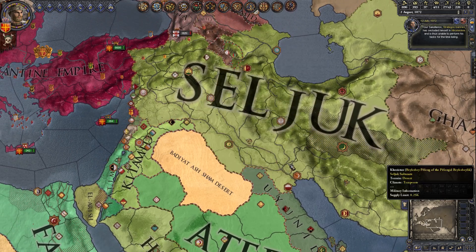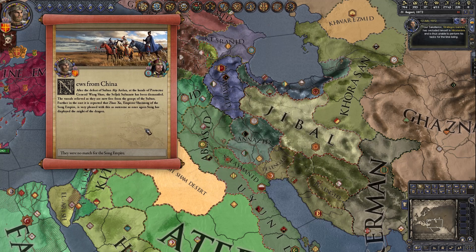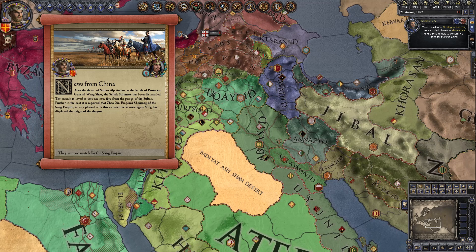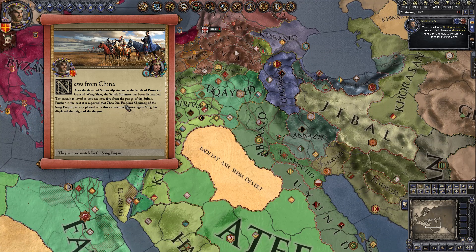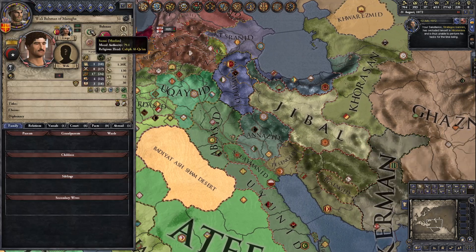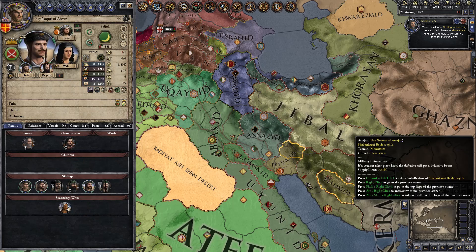I'm just giving in to everything they're telling me to do. News from China: after the defeat of Sultan Alp Arslan at the hands of Protector General Wang Shao, the Seljuk Sultanate has been disbanded. The vassals are relieved as they are now free from the grasp of the Sultan. Emperor Shang Zong of the Song Empire is very pleased — Song has displayed the might of the dragon. Kurds, Levitons, Bedouins — there's just a million splinter factions.